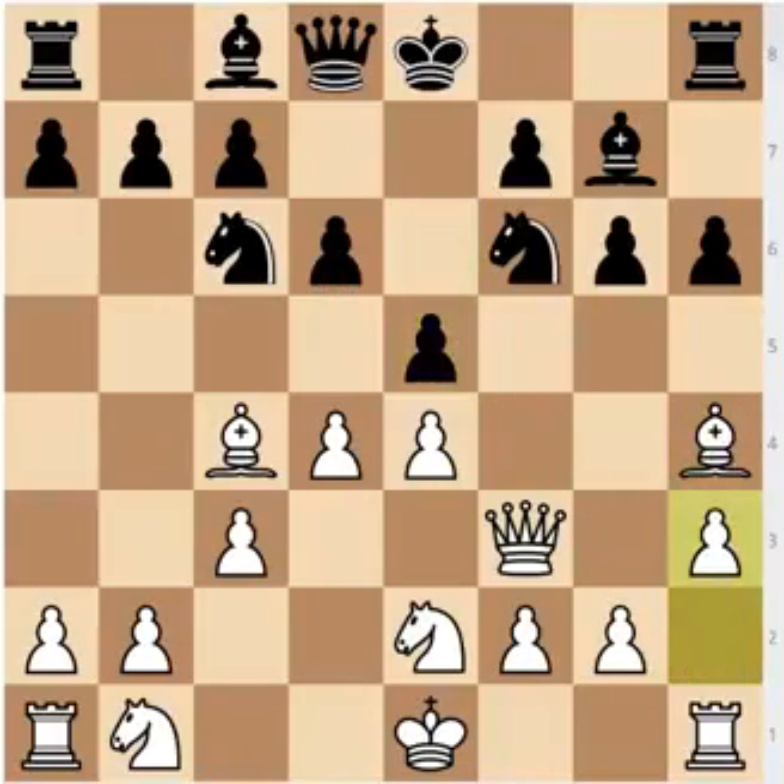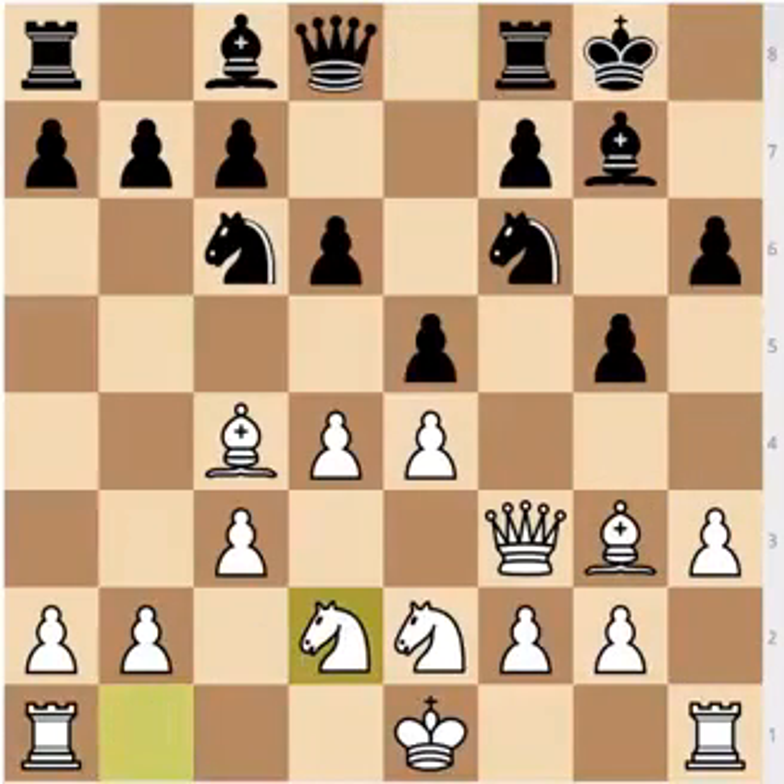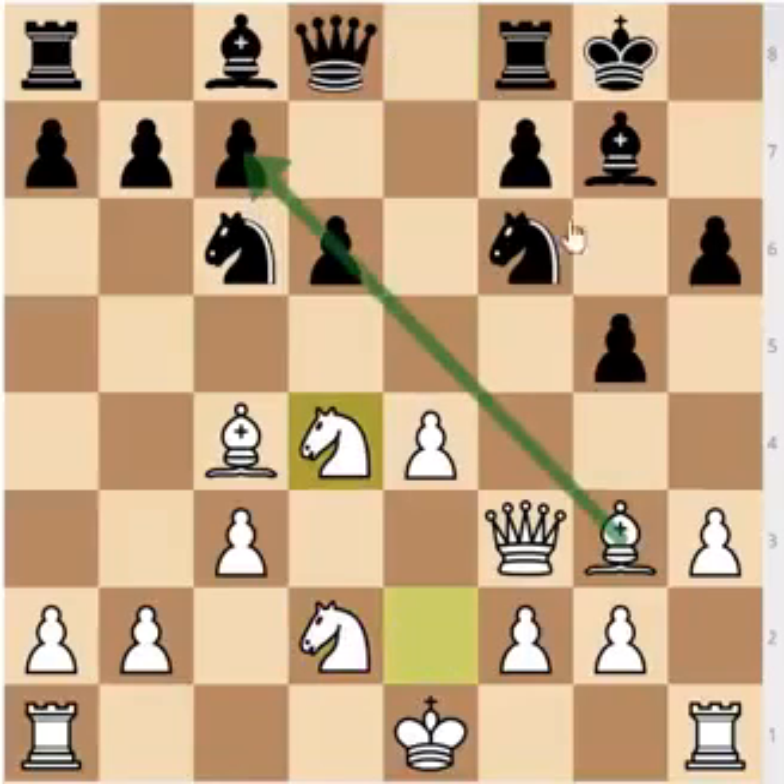Black's most common move here is e5, so after h3 — you want to prevent g5 — bishop g3, castles, knight d2, ed4, knight d4. This bishop is now very active, and you can look forward to e5 yourself in some positions. Black's bishop is fine — still staring at the c3 pawn. Black's knights are fine, all of Black's pieces are okay. There's not that much for White in this variation, which is why after d6, I would recommend the move knight to f3 — just developing a piece.